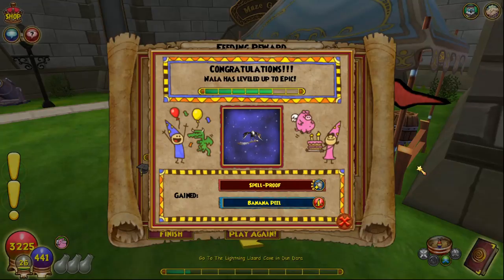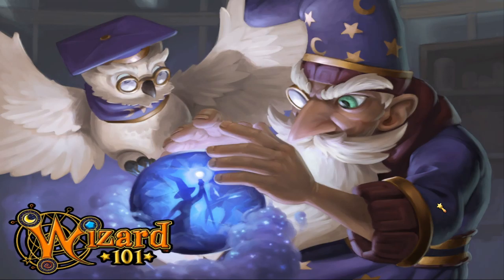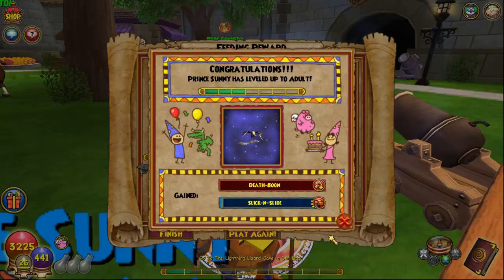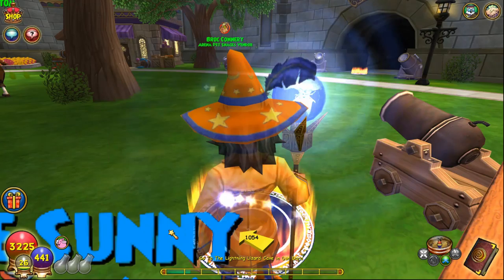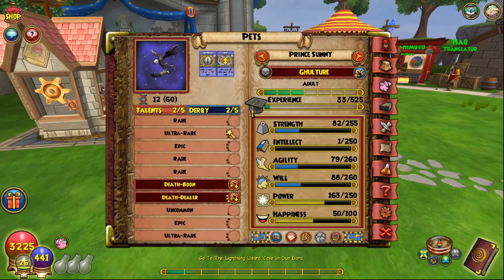I can literally just train this pet to mega now. I want to see what it gets. I'm actually running low on gold. Now that I have two epic pets, it's going to cost me a lot more. I've literally gotten all of these talents to manifest. Anyways, I'm going to do some gold farming, and once I'm done with that, I'm going to return to the video and hopefully mega the pet.